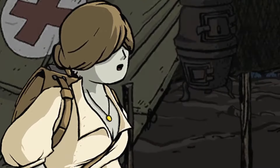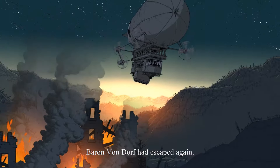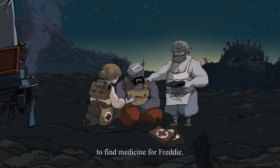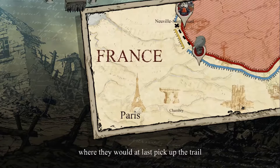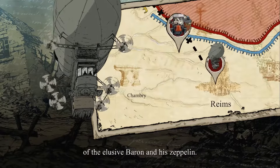Now the German camp is in chaos. Baron Von Dorf had escaped again, but Emil had still managed to find medicine for Freddy. They were quickly back on the road again. Their journey would take them to Reims, where they would at last pick up the trail of the elusive Baron and his Zeppelin.